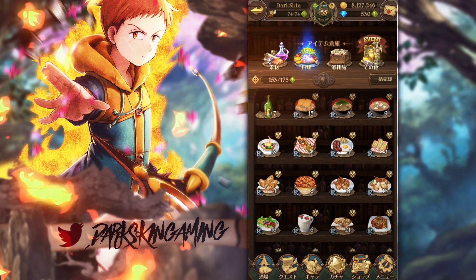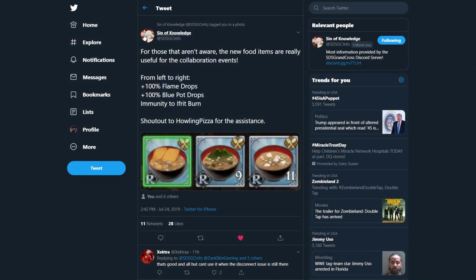If you guys look right here, these top three are the brand new foods that came to the game for the Ifrit Raid. Shout out to Sin of Knowledge on Discord and Twitter, and howling pizza for the assistance. From left to right: 100% flame drops, 100% blue pot drops, and immunity to Ifrit burn.